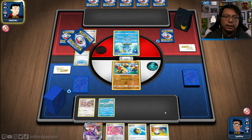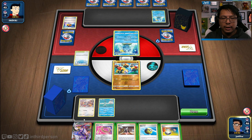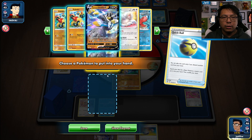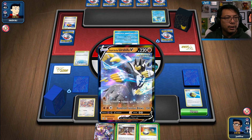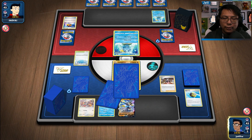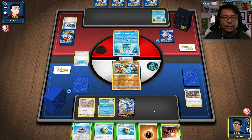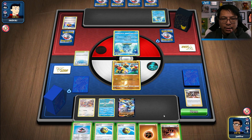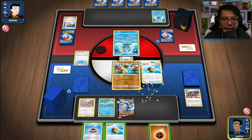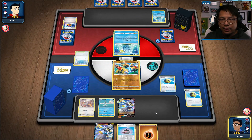We got hit with Path to the Peak — but this deck doesn't really get hit by it because it only affects rule box Pokemon, which we don't have. We got a Marnie, which is great. We'll search for Rapid Strike Urshifu. We might want to leave Urshifu in the back for now, and let's get the second one out just in case.